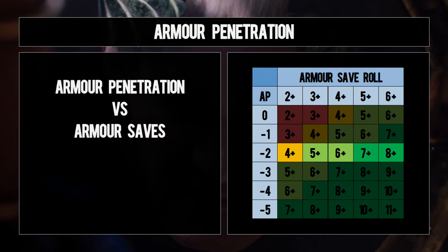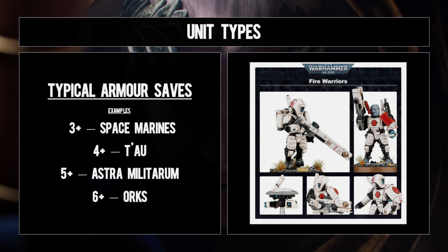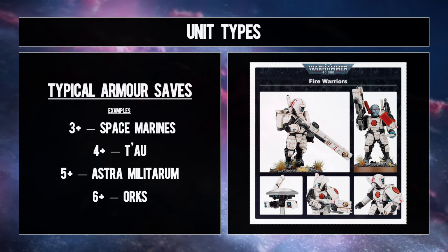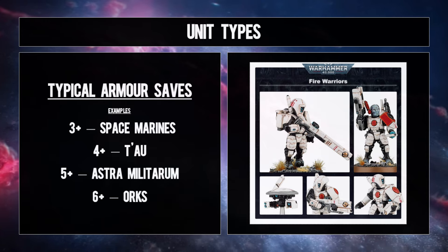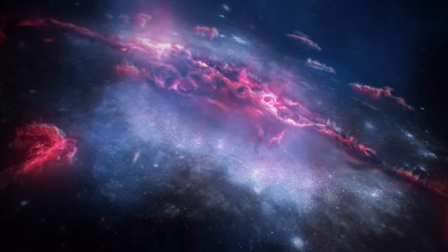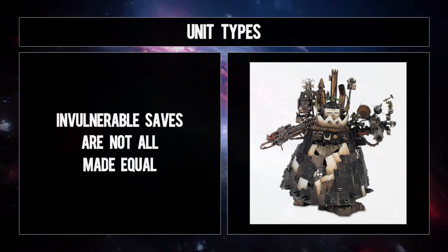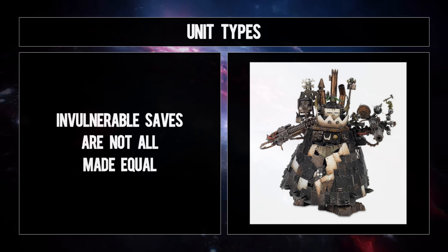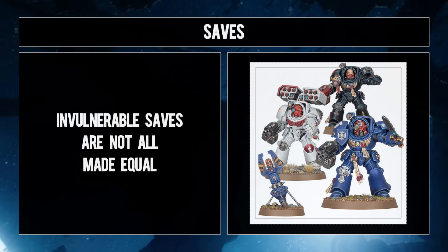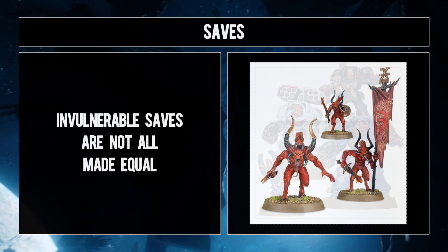Once you identify that baseline armor save for your opponent, there isn't always significant variance across the rest of the force. As a general rule, characters, vehicles, and monsters tend to have an increase to their armor save from that baseline of one, sometimes two — though obviously you can't go lower than two-up saves. The remaining thing to consider is the impact invulnerable saves have on all this. Quite often an invulnerable save — at least when it's actually worse than the armor save — will be a target number two higher than the respective armor save, which enhances the efficiency of AP minus two over AP minus three. An invuln will almost always sit between four and six, and you'll start to notice those patterns in each army.